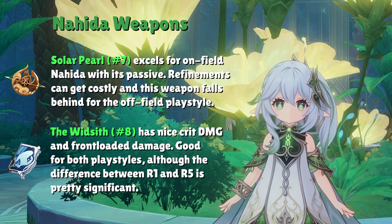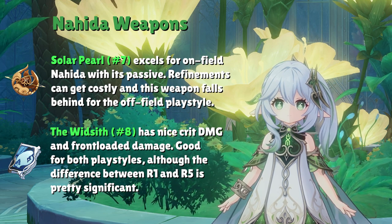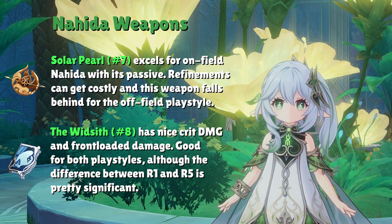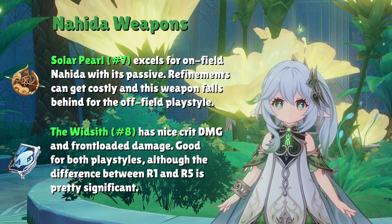Solar Pearl and The Widsith both have crit stats that complement the Spread reaction and Nahida's second Ascension talent. Solar Pearl excels when on-fielding Nahida, giving a big boost to both her elemental skill damage and normal attack damage. The Widsith can be used for both playstyles, though keep in mind that a lot of your damage will be front-loaded in the first 12 seconds since the weapon's passive cooldown is extremely long.